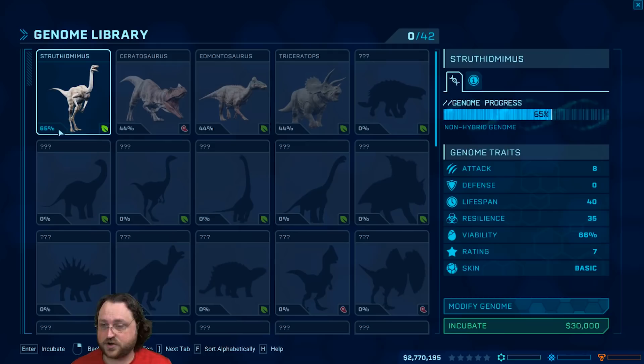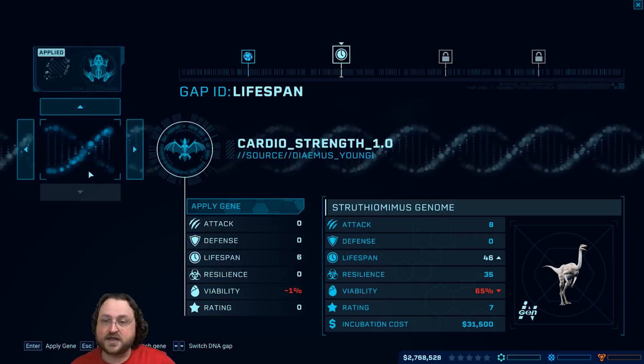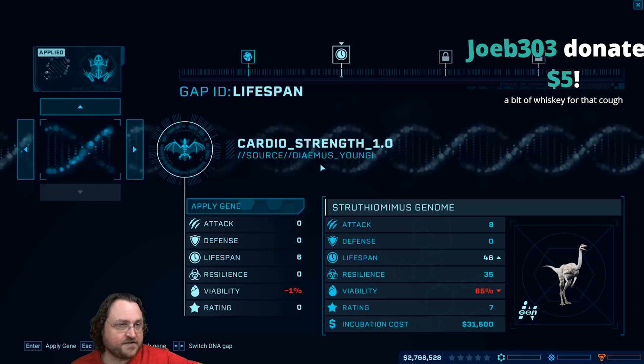You also have the ability to modify the genome. If you get more technologies unlocked, you can make a fair number of modifications to the dinosaur. We already have the ability to splice in a little bit of DNA from bats over here.